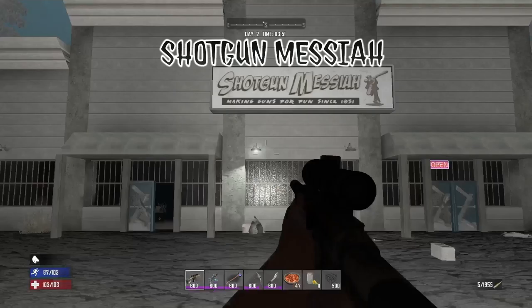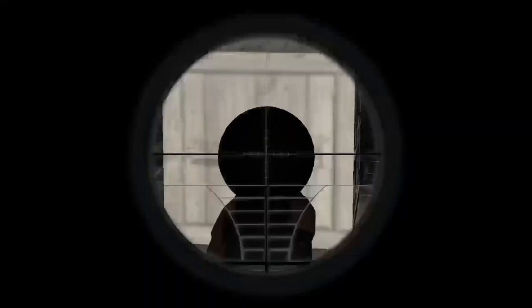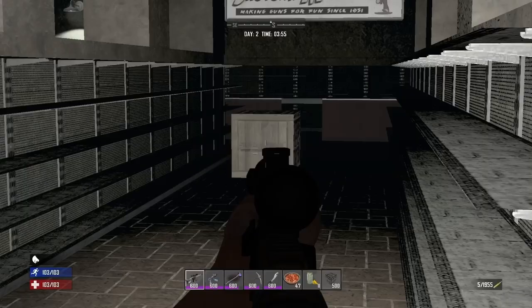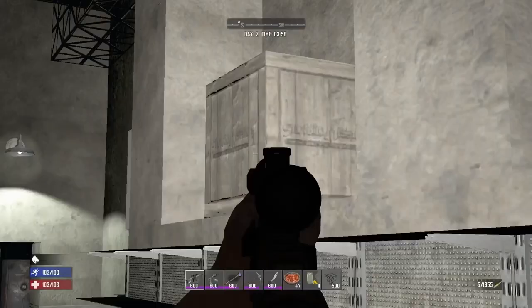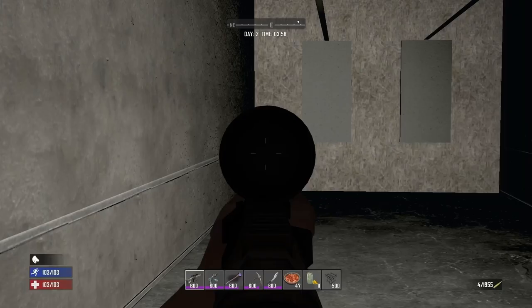Shotgun Messiah is a great place to loot when you're on the hunt for gun parts. The smaller prefab spawns three gun store crates inside and the larger building spawns 11 gun store crates and a gun safe inside. You can find a total of three Shotgun Messiahs in Navezgane with the smaller prefab spawning in Perishton and two larger ones — one spawning in the top of the snow biome and the other spawning in Gravestown.